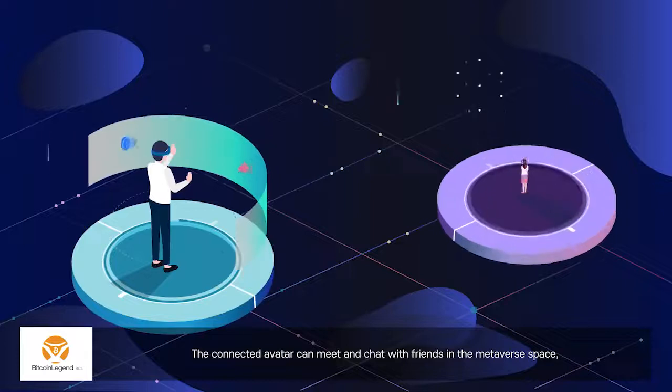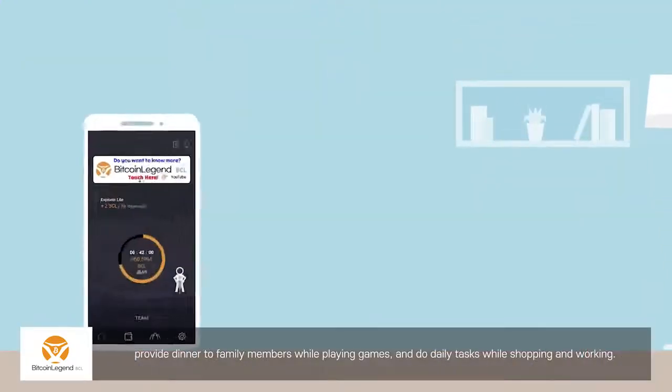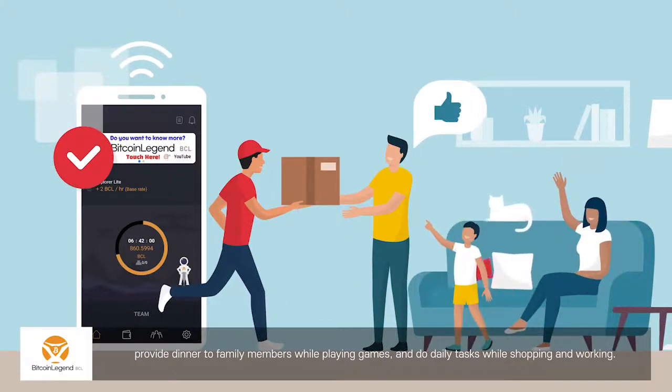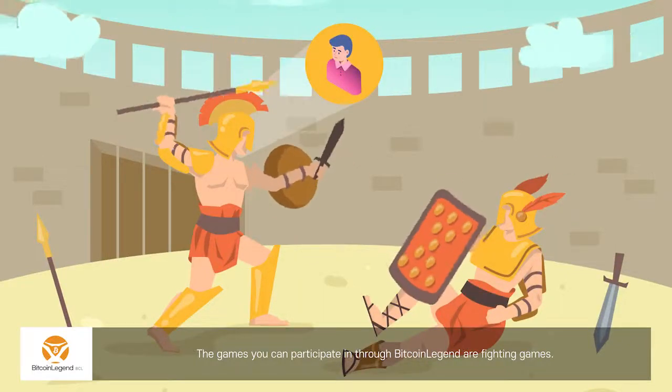The connected avatar can meet and chat with friends in the Metaverse space, provide dinner to family members while playing games, and do daily tasks while shopping and working. The games you participate in through Bitcoin Legend are fighting games.